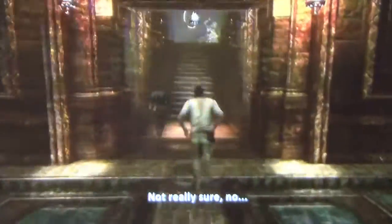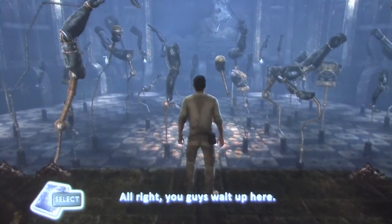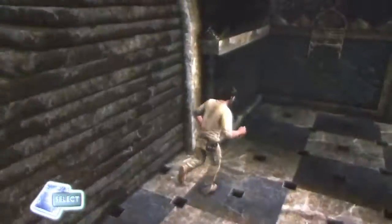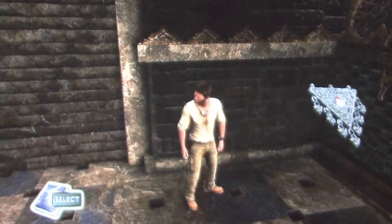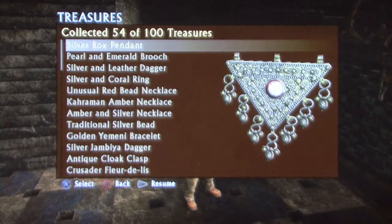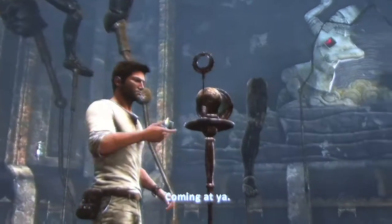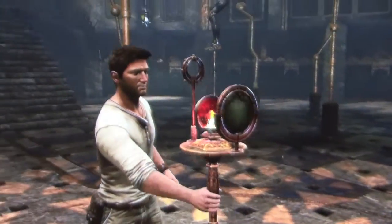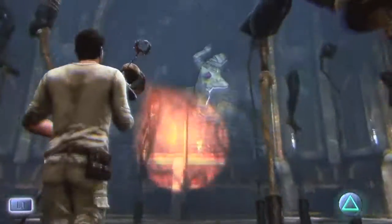Now if you go down the right passageway, you will go to the room with all the floating body parts in it. There are two treasures located in this room. The first treasure is at the bottom of the stairs. If you hang a left in the corner, you will find a silver box pendant. That thing is hideous. This next one is kind of tricky. You light this lantern torch device so you can line up the body parts and create a shadow on the wall.